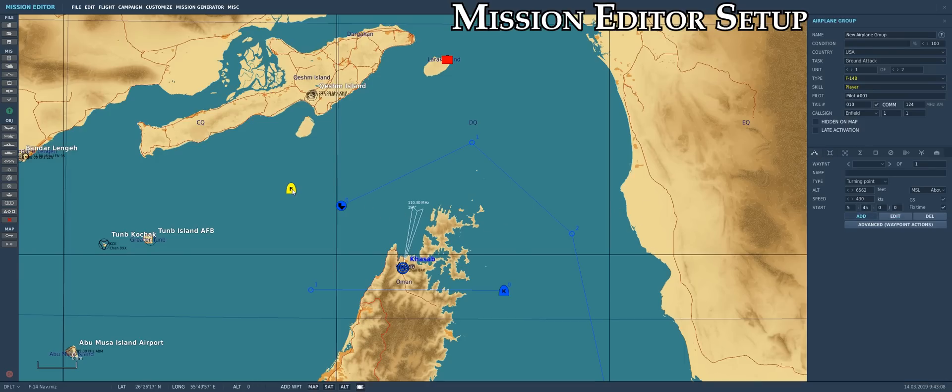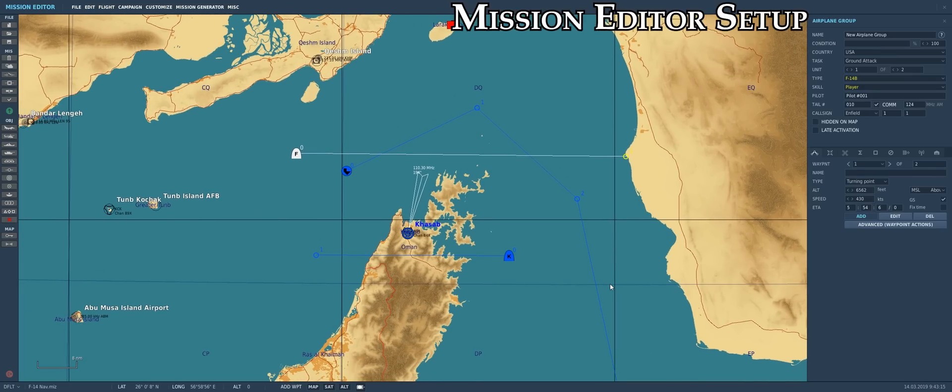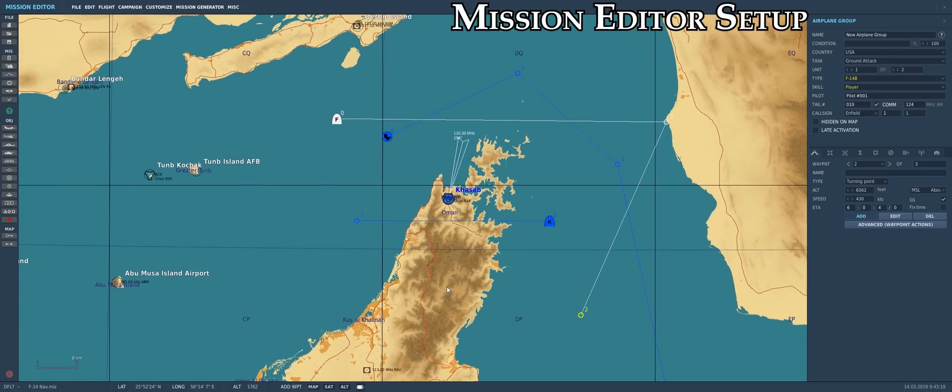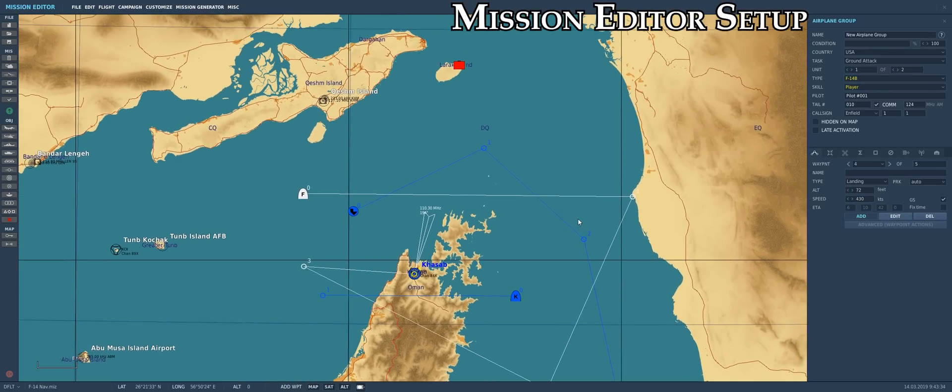For the sake of this tutorial, we're going to set up our waypoints in a variety of ranges and headings for illustration once we get into the cockpit. For the F-14, you can only place three waypoints for the jet's INS, plus a home plate waypoint. This is either where you spawn in a multiplayer server, or your landing waypoint. So there's our three waypoints, plus our landing waypoint for our home base point.